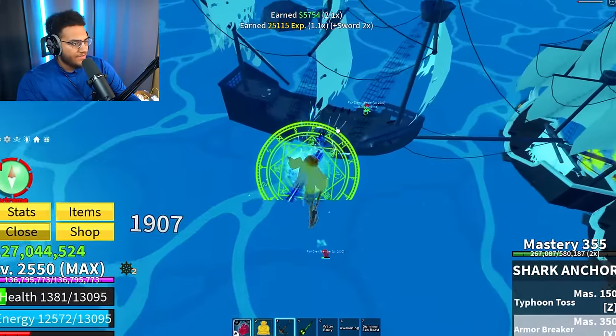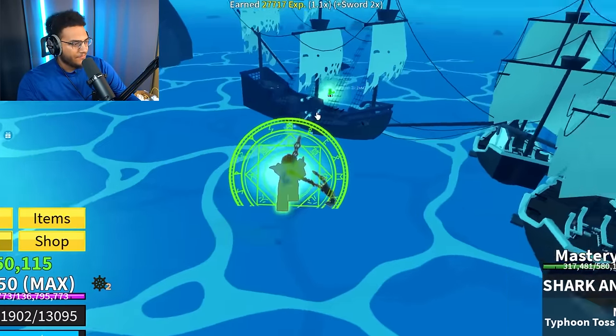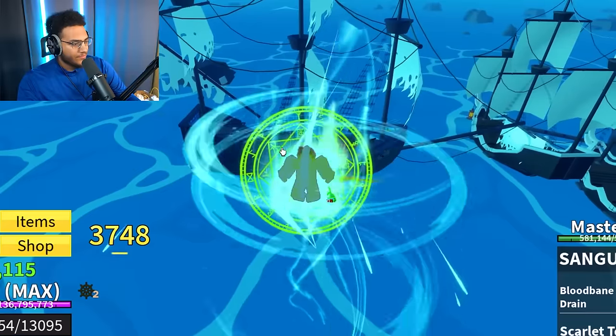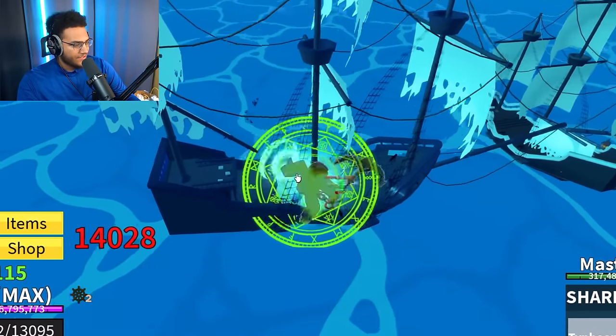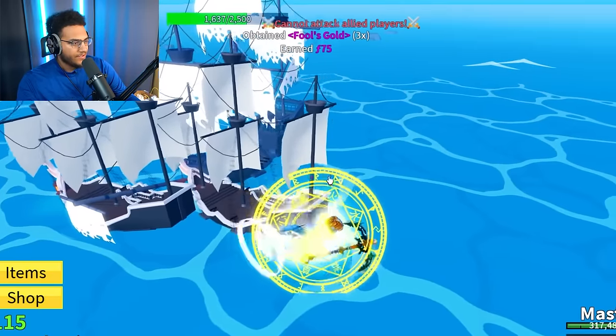We finally got a ghost ship to spawn — this is where we can get the fool's gold. I feel like this is actually a bit of a rarer event, getting these ghost ships to spawn. They're pretty easy to fight though. Three fool's gold from the first one, and three more fool's gold from another right here. Now we just got to do all of that a bunch more times to get enough materials to craft these 10 rare scrolls.